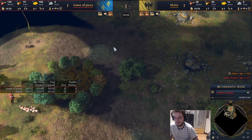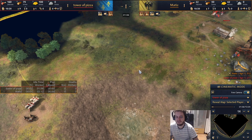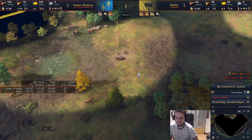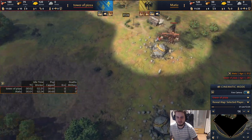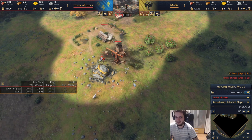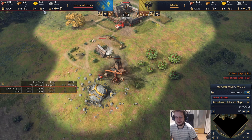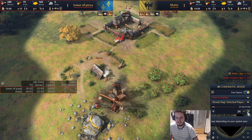Starting with a villager instead of a scout here gives a lot more tempo — I'll be able to age quicker and be aggressive earlier. It's interesting to think about instead of defaulting to whatever build order you have. With French you might go scout by default, but you don't always have to play the standard. In this case I think skipping the second scout is good. The classic build order here — basically after one day of playing AoE4 when it came out — is to go to gold and then rally on the sheep.